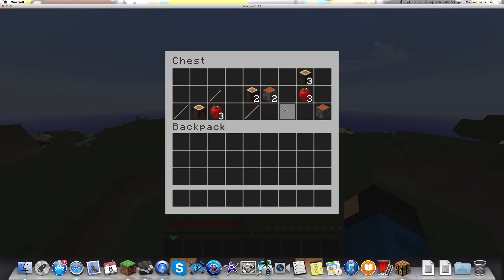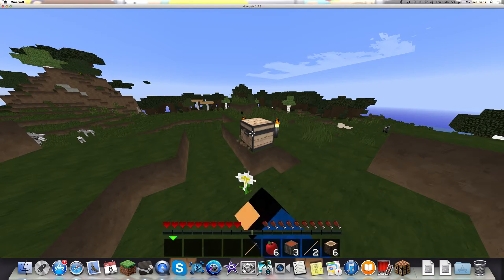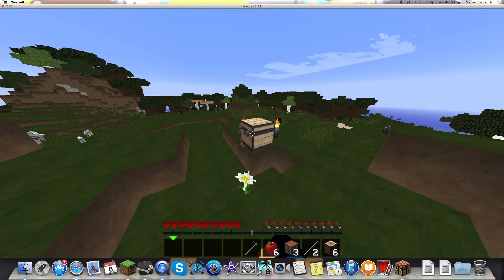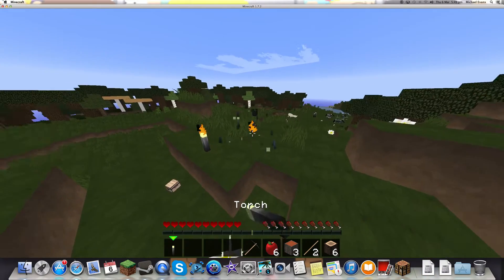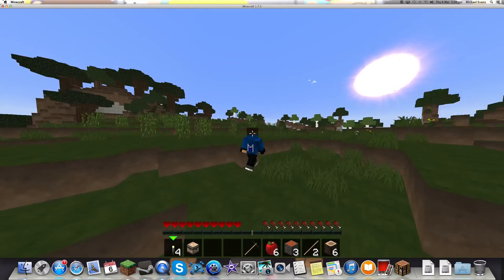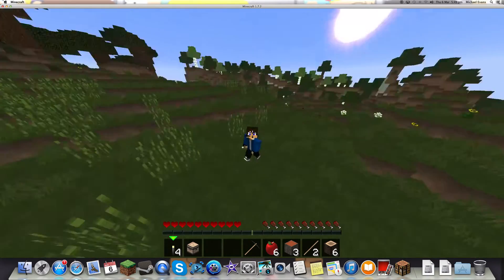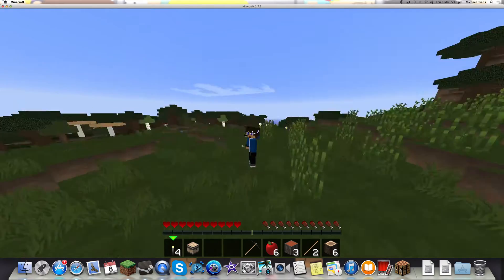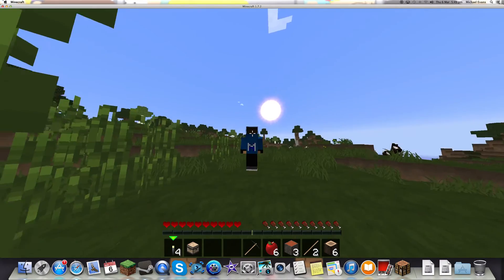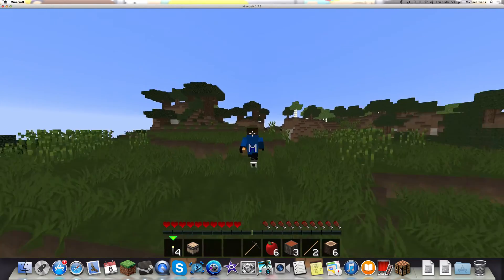Okay so, nice texture pack. Pretty good texture pack. Pretty good chest. Got some horses nearby. So I'm going to break this and get the torches and the chest. I've got a custom skin — it's a gamer skin. You can see it's got the headset, and then it's got an M on the back.